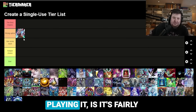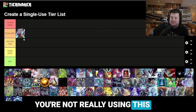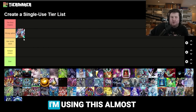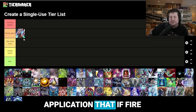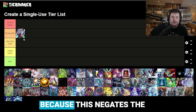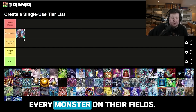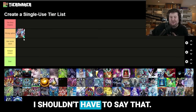Despite the fact that OCG isn't really playing it, it's fairly flexible in what it can do. I'm not really using this as a typical hand trap to break apart their combo — I'm using this almost as a board breaker. There's the obvious application that if Fire King Island is used without a Fire King Sanctuary in the field, Ogre ruins them, because this negates the Island for all intents and purposes, and will also trigger the Island's mandatory effect to destroy every monster on their field.